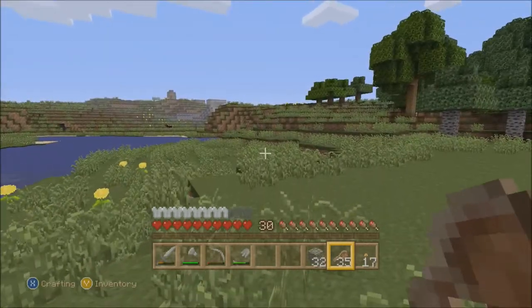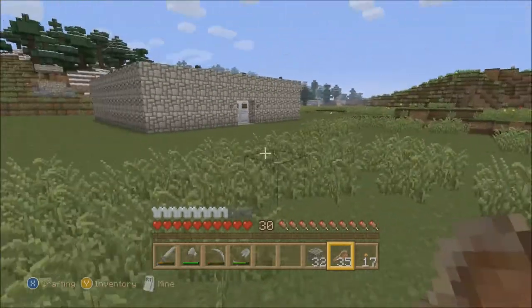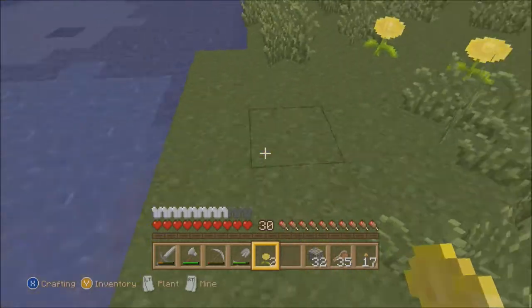Now I think we should be starting on a farm — a little bit of a farm right about here. We'll have to clean all this up. First things first, though, we gotta get rid of all these ugly yellow flowers.